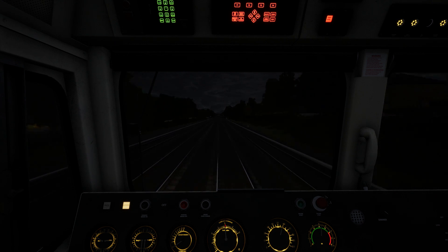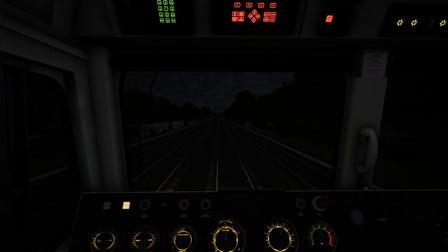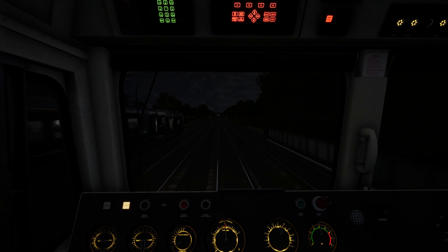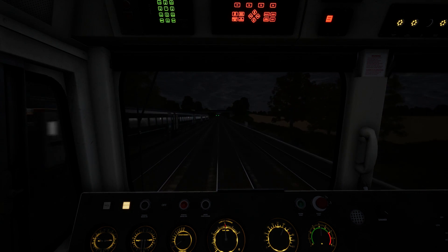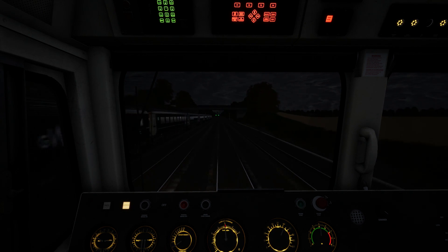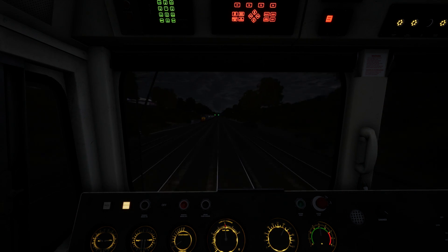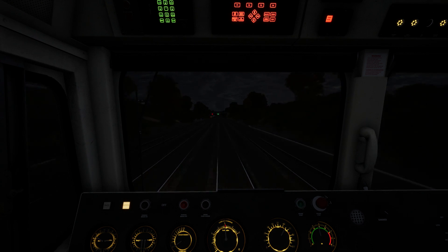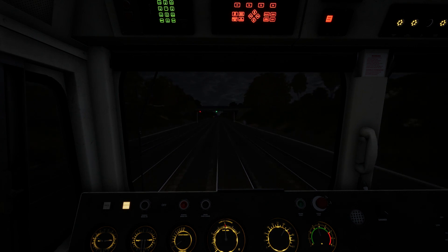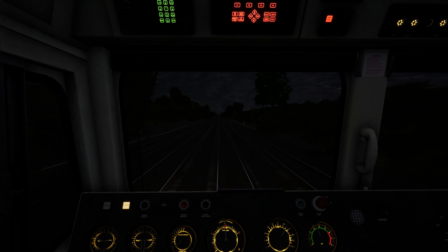I've noticed during all that stopping at the red signal that the clouds do move - it looks like the skybox is rotating. That's fancy! Now you can see we're doing about 60, so that train is probably doing about 75. As it accelerates it's still going further - we're not going to catch that because it's going to be doing 125 very soon. We're doing 65 and that's already probably doing 80 to 90 as it sails away.